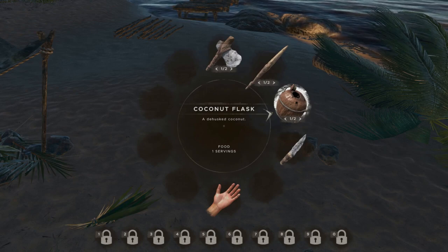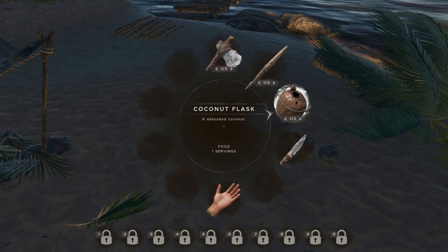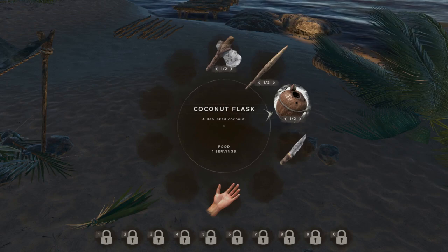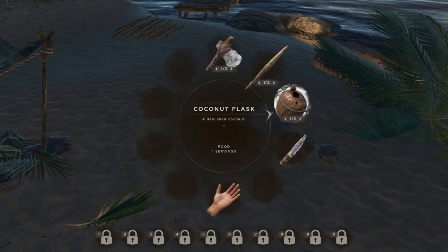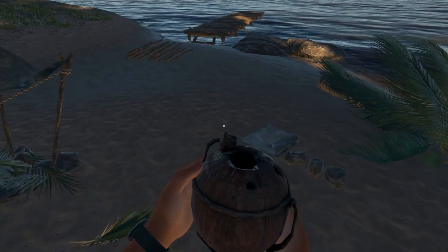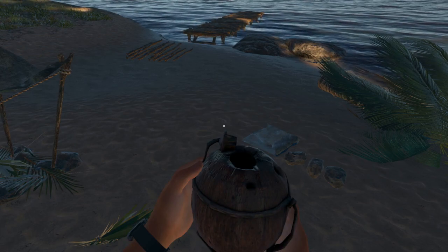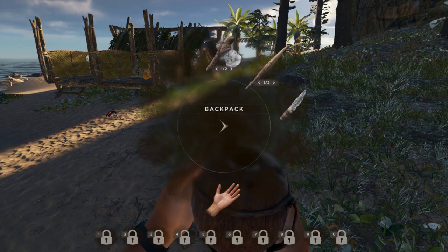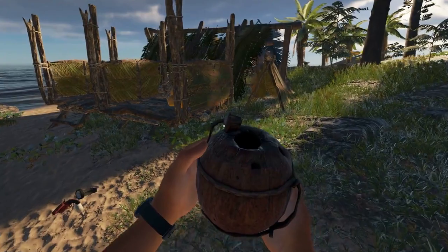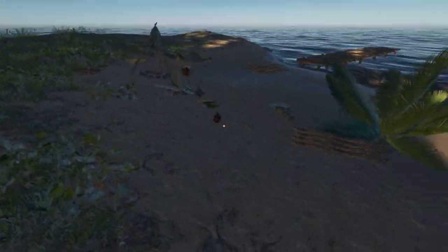I happen to have one already, and as a reminder: if you go ahead and make the water still, you'll actually lose the one serving of fresh water you've got at the moment. That might not matter later in the game, but early on, as soon as you make your coconut flask, if you need water I definitely recommend drinking it. Let's drop that one and keep the other away so it doesn't become a problem.